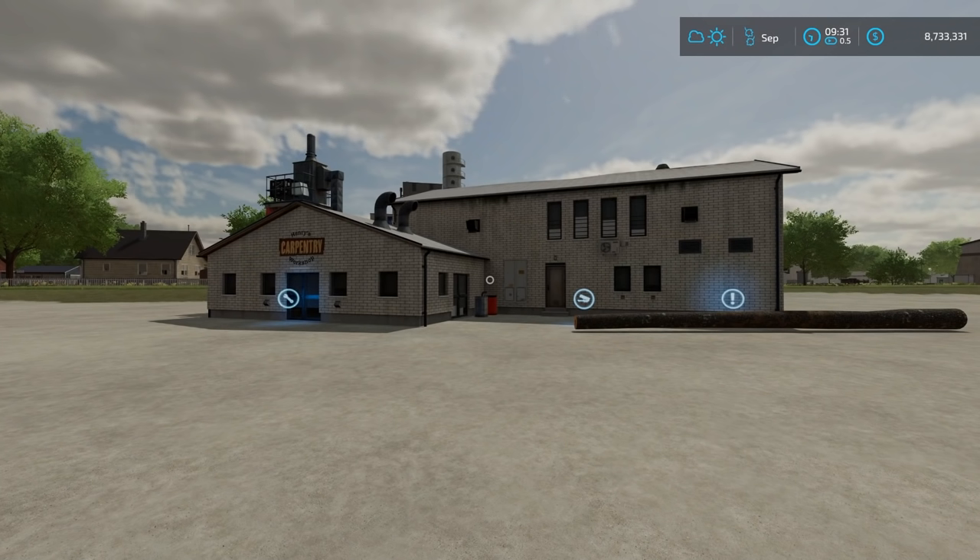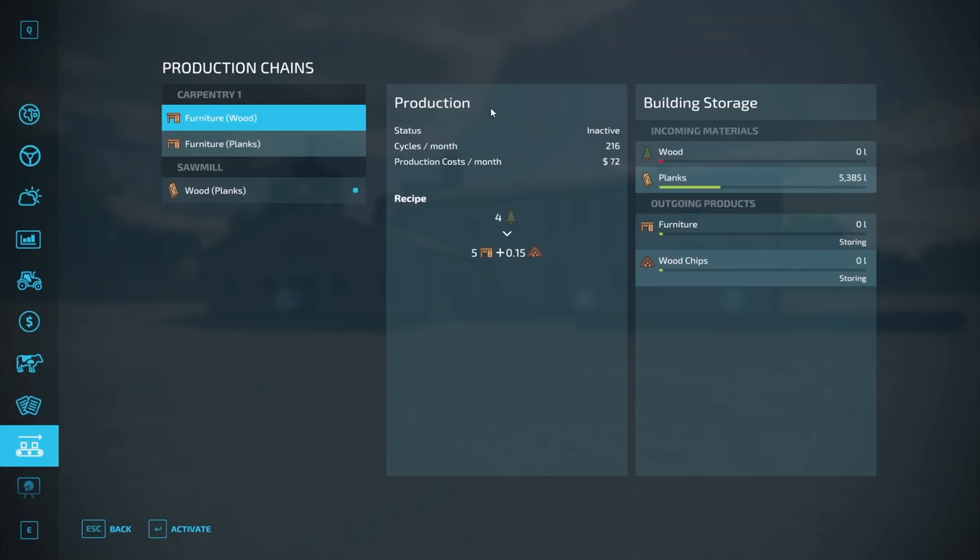Here we are at the carpentry facility. We've already gone through the production menu, but we'll go through it again here. You can activate or deactivate down here; we know the status, cycles per month — 216 for furniture wood and 240 for furniture planks — and the cost of production per month. The recipe is: 4 liters of wood to 5 liters of furniture and 0.15 liters of wood chips. The planks recipe gives 5 liters of planks to 7 liters of furniture and 0.1 liters of wood chips. So planks are a more efficient way to make furniture — five to seven versus four to five. But you don't need the sawmill; if you couldn't make planks, you can still make furniture by putting wood directly into this facility.